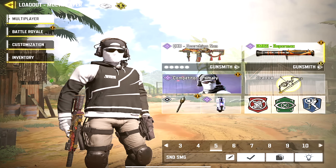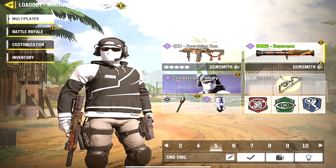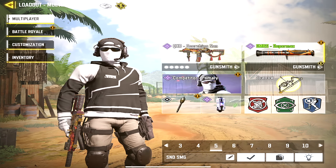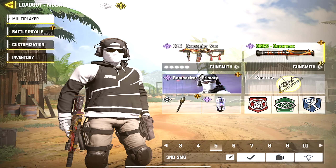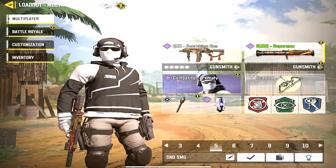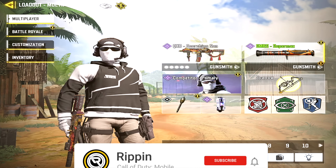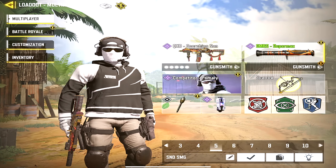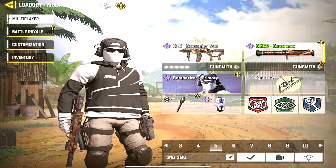Moving on to the fifth loadout — this is my SND slot. I don't play SND that much, but when I do I use this loadout. I use SMGs and snipers for SND, so my fifth loadout is the SND SMG. The perks change here: I have Lightweight as my red perk, Dead Silence as my blue perk, and Cold-Blooded stays consistent in the middle. My secondary is the SMRS, and the QXR has the same exact attachments.